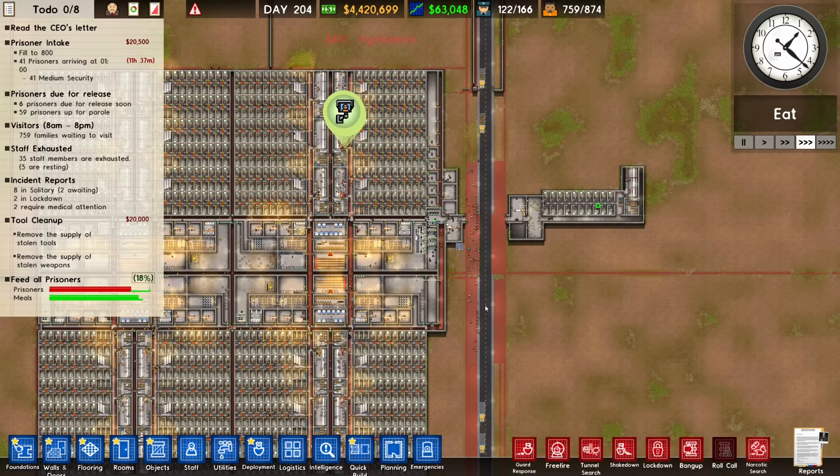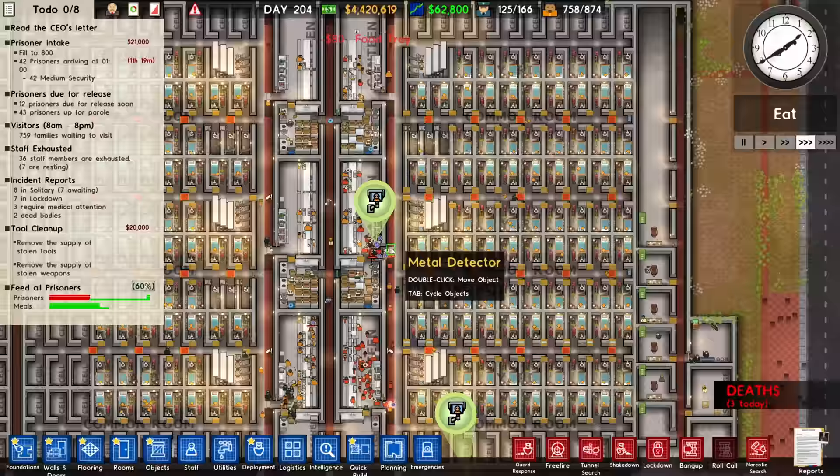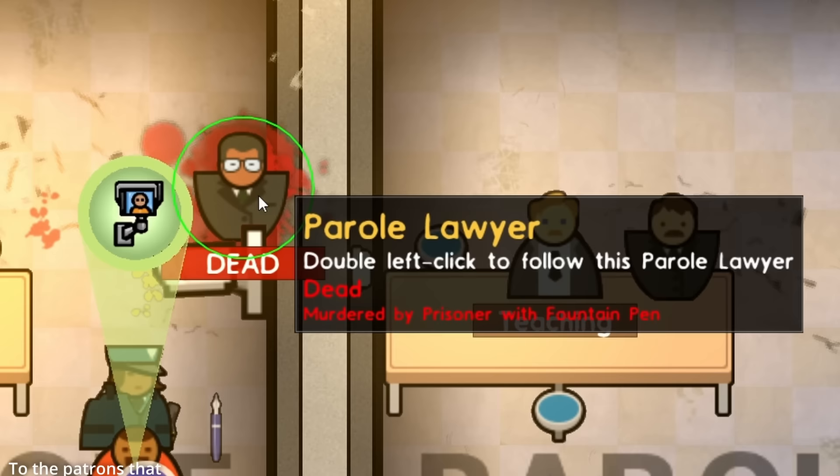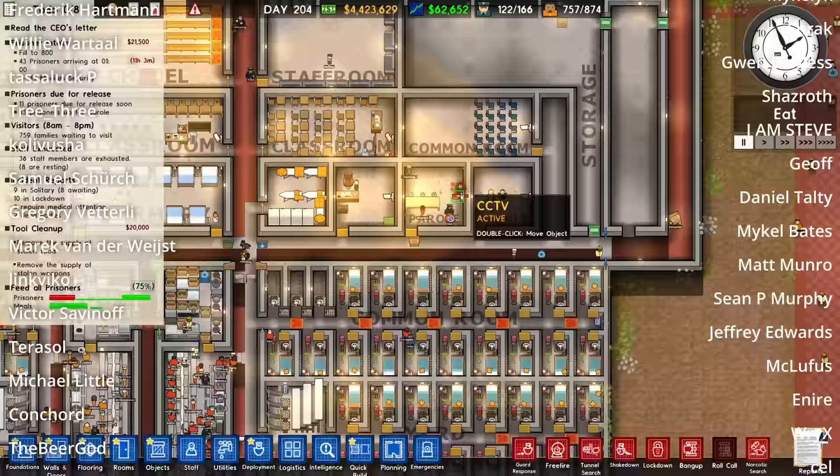I'm going to cut it out here. There goes a kickoff — tasers to the rescue. Another parole lawyer murdered by their own fountain pen. Seriously, if the parole lawyers would stop bringing fountain pens in here, maybe more of them would still be alive — just bring crayons. I mean, it won't be as pretty, but if you bring crayons in there your life expectancy goes way up.